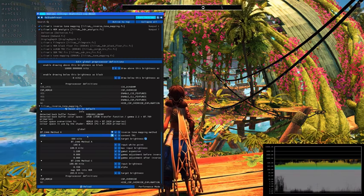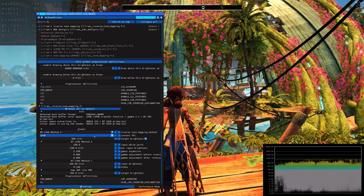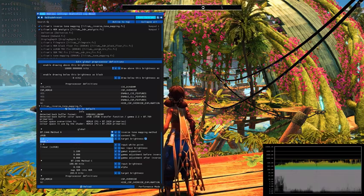The other thing you might have to change depending on the game is the Content TRC. For the vast majority of games I've tested, 2.2 is the best. But for some exceptions, sRGB is the way to go.